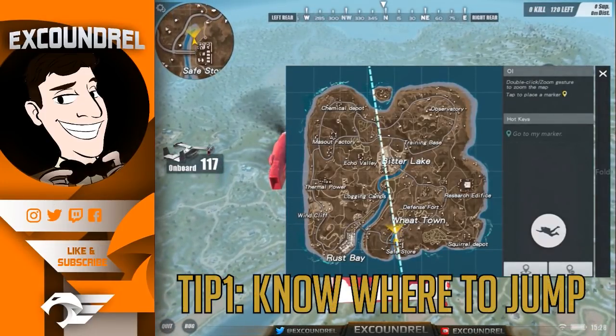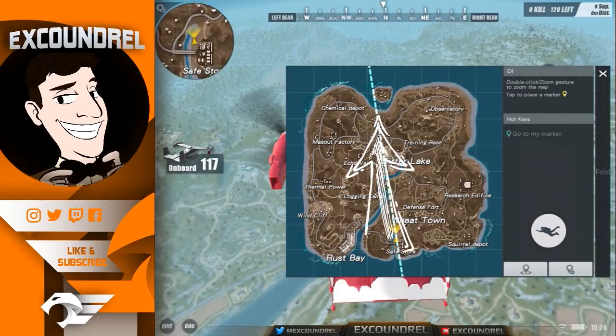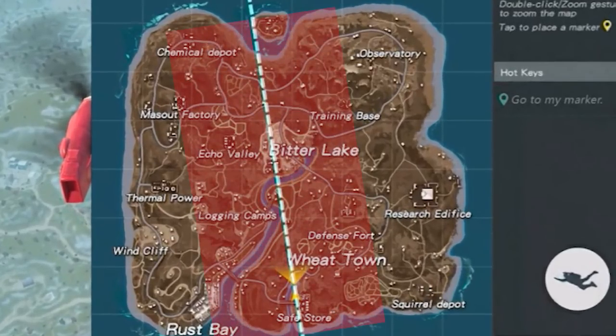The first tip: where the hell do I jump? It can be quite confusing as a new player knowing where to jump and where the good loot is. Rules of Survival helps out new players — it shows how many people have jumped and the direction the plane is traveling with a white line on the map. The red rectangles represent the estimated range that you can jump with a normal jump.